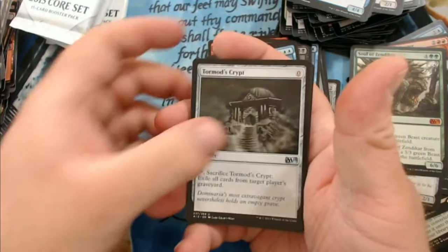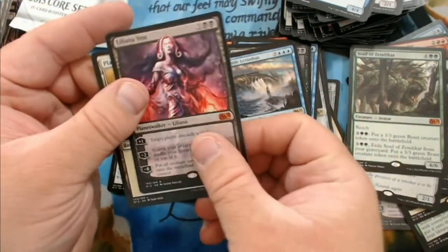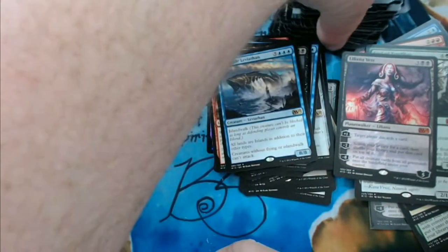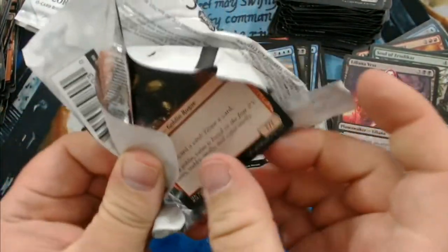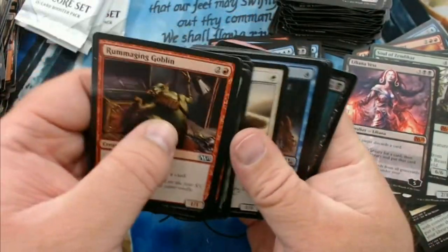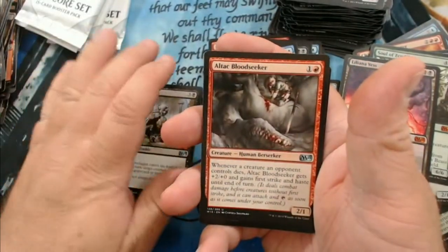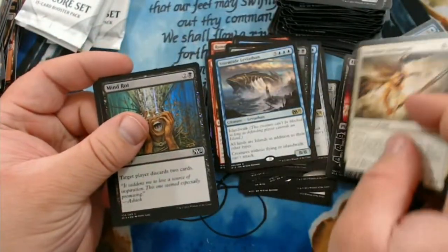We have Tormod's Crypt, Back to Nature, Wall of Limbs, and our fifth mythic and second Liliana — Liliana of the Veil! Alright yeah, this box has turned out halfway decent. We have Gargoyle Sentinel, Gravedigger, all-tech Blood Seeker, a Resolute Angel, and a foil Mind Rot.